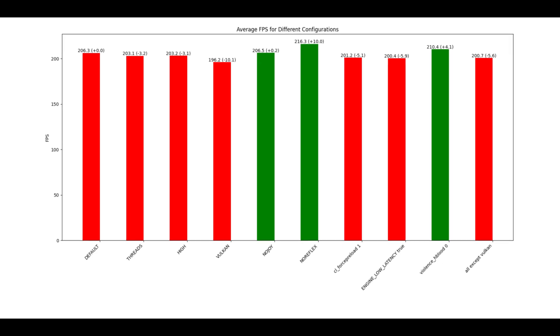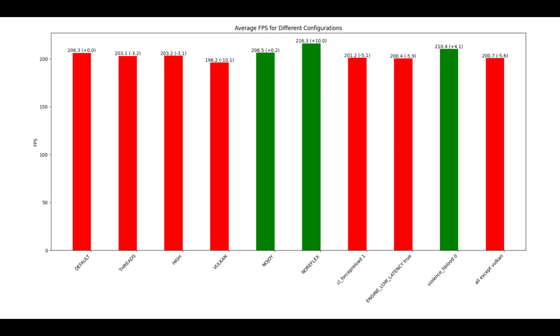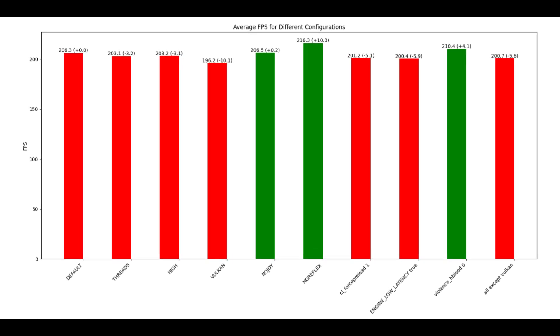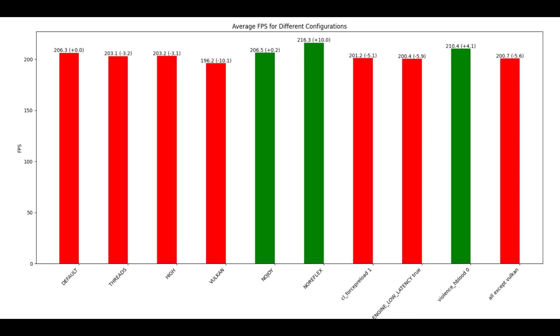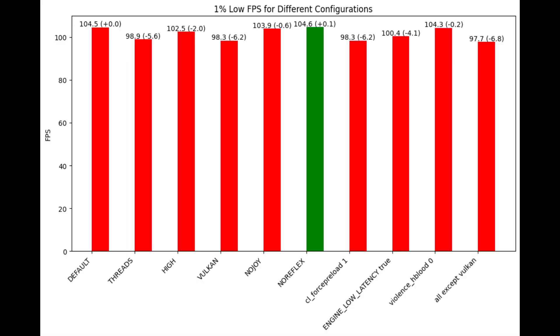Moving to the laptop results, we find similar results. This time there is no drastic negative delta change from Vulkan — there's still a negative change but it's not as severe. No reflex again shows a positive change, as does violence edge blood.